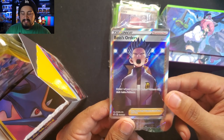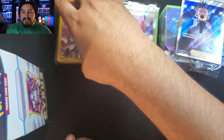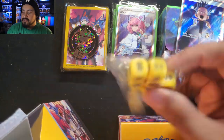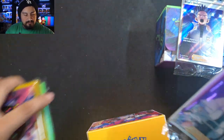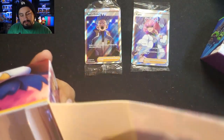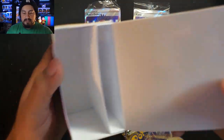Oh, with the Gyarados! It's a direct port from — I think it was VMAX Climax — Boss's Orders Cyrus was in there. Really nice. The coin has a nice design, very shiny with engraved marks. Nice card sleeves, not a big fan of the yellow. The dice look a little banana-ish. But that deck box — that is sweet, that is nice.